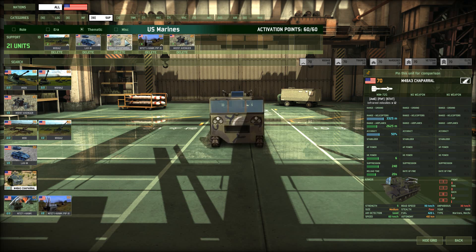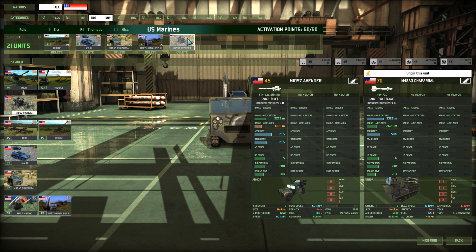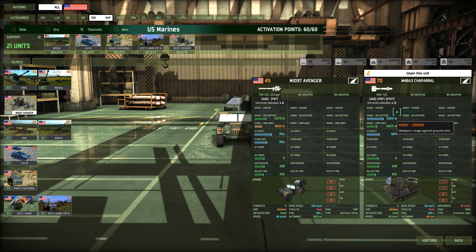Next is your standard air defense: four Chaparrals. Good against helicopters, excellent range against them. They carry 12 missiles but are kind of expensive at 70 points apiece. That's why I also bring 7 cards of Avengers. These Avengers come with 8 missiles, excellent accuracy, a lot less range than the Chaparral, but their missiles are a lot cheaper, so you can resupply them faster and for less supply. They're also less high-value targets at only 45 points, and you can bring in 7 versus 4 Chaparrals.